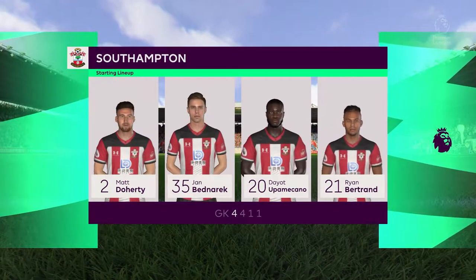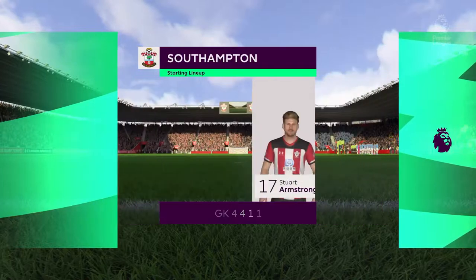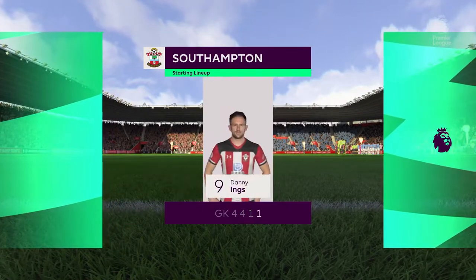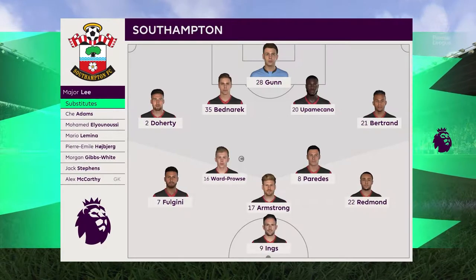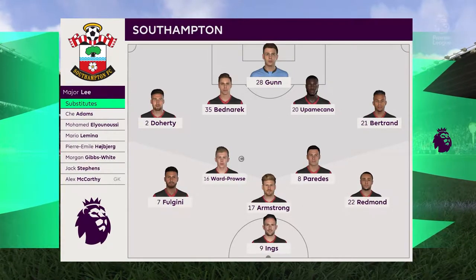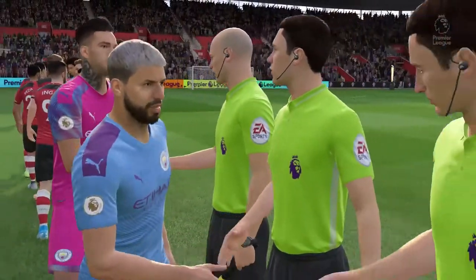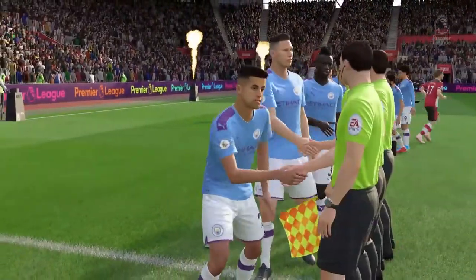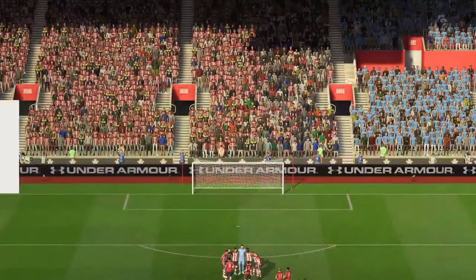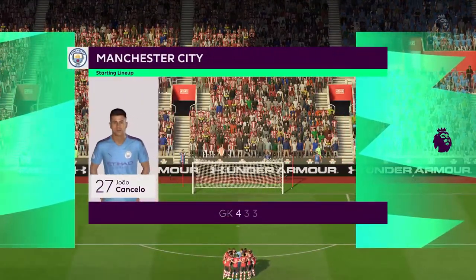Here's our team in a 4-1-1. Stuart Armstrong comes back on this time and Gibbs-White is going to be in the lineup again - haven't used him much recently. We're playing against Manchester City. We lost them 5-1 in the first fixture this time, so hopefully we're not going to be that bad.